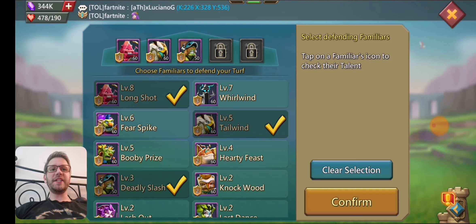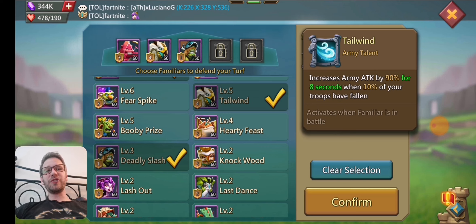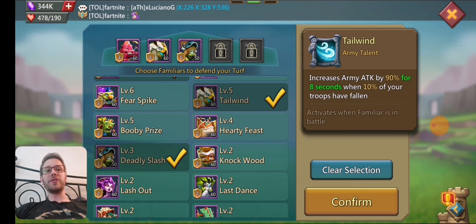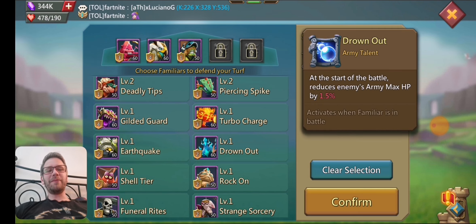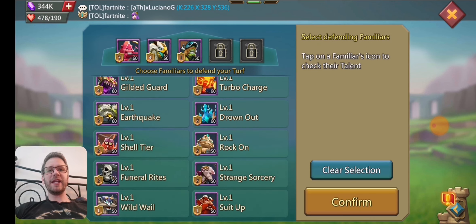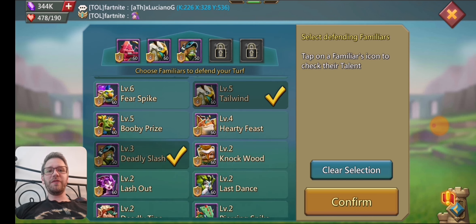He does have all the stacking familiars, though they're not max. Long shot is at level 8, fierce spike is at level 6, and booby prize is at level 5 — so those are the ones you can upgrade. You can get level 9 long shot if you want, or upgrade the level 6 and 5 as well. The griffin familiar is at level 5, currently on his wall. If you do turn this into a rally trap, you probably want to take the stacking familiars off and put something like hardy feast up instead — depending on what you want to make the account into.